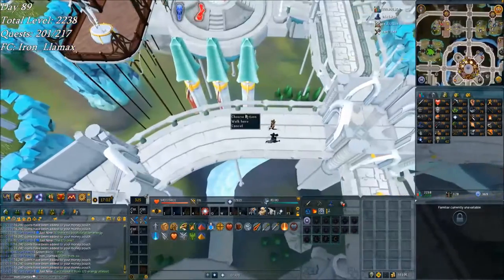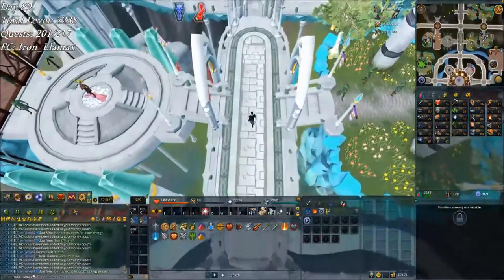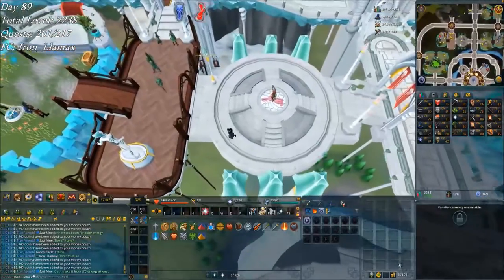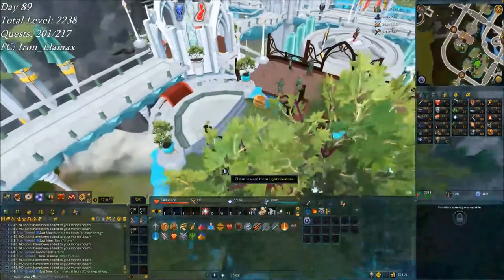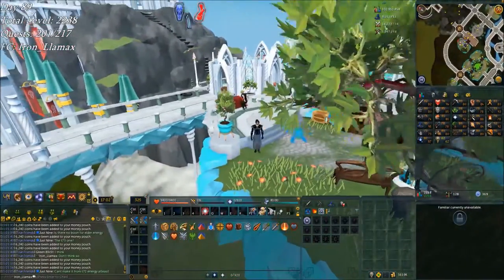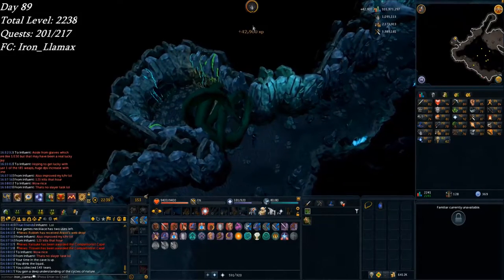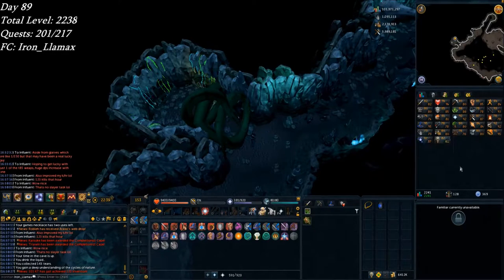Starting off day 89 by burning through all of my dragonhide in my bank — turned it into shields and alched it, made about 1.3 mil. Did my daily divine limit collecting more sharks, got like 200-something in a half hour. Doing my weekly Tears of Guthix — wow, since I now have like 5 mil invention XP it went into farming instead: 43k farming XP. I was expecting 20k invention and it's like 'no.' Almost at 74 farming, which means I'm about a level away from Harmony Moss.